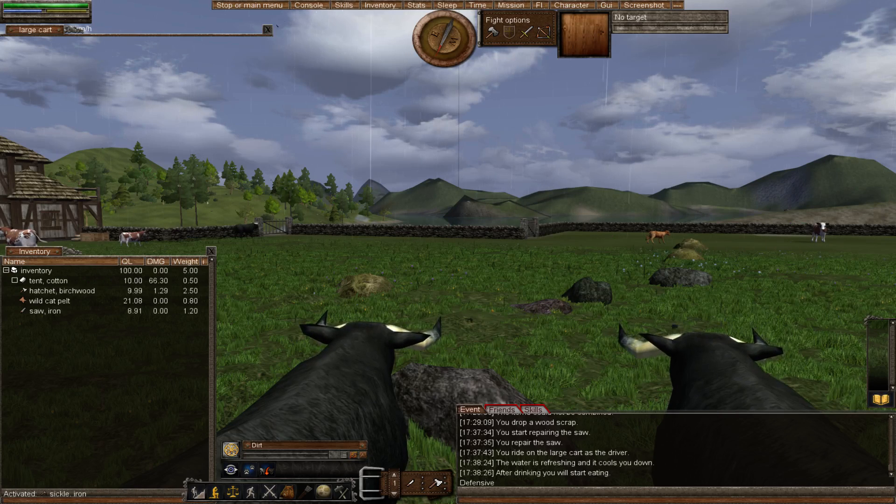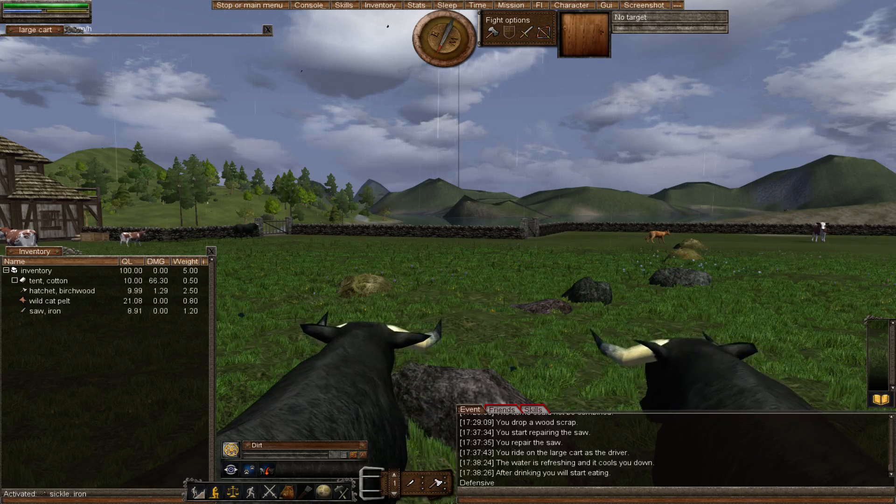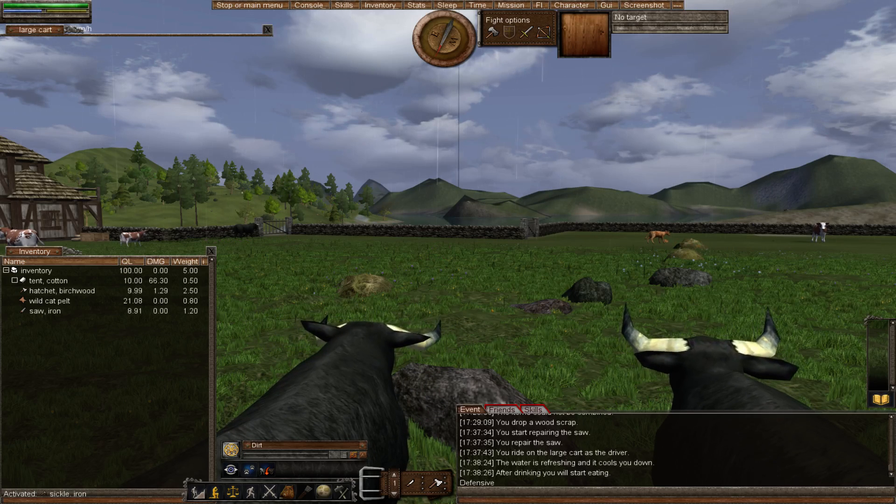Hello and welcome to episode 34 part 1 of my Wurm Unlimited tutorial series. This episode is on boat building and will focus on the first and easiest boat to make, which is the rowboat. This episode is dedicated to Anthony who wanted to see rowboats - well done Anthony on making it to our deed.